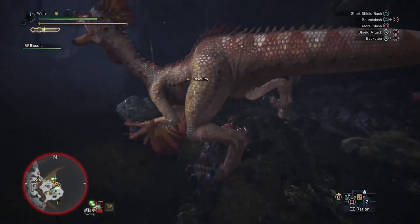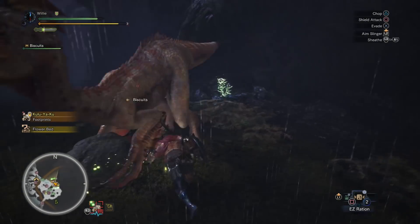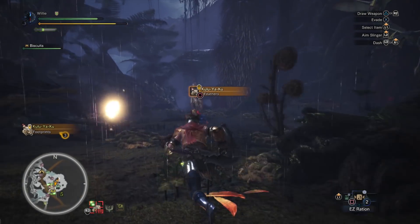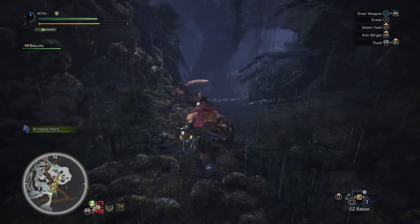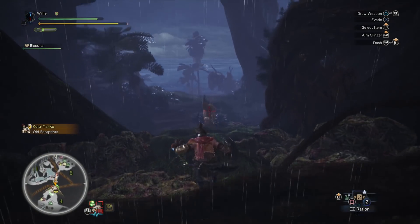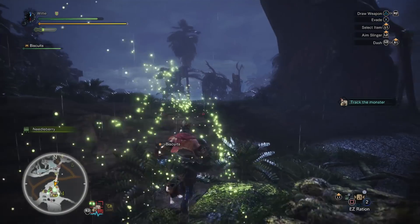The sword and shield is fast, but each individual slice is not as strong as the greatsword or the katana. So it's all about constant, constant, constant assault on the enemy. The beautiful thing is that your speed is not so hindered with the sword and shield because it is such a small weapon. Come on, where are you going? Track the monster — it's right there.